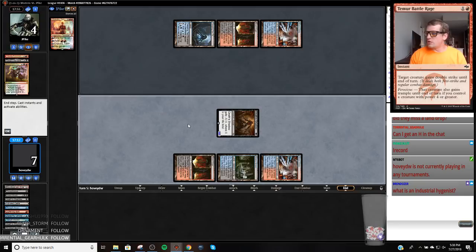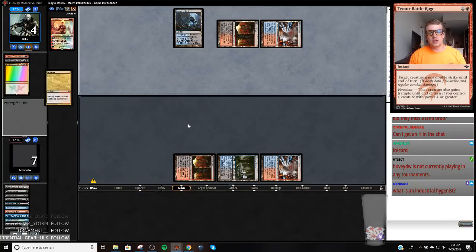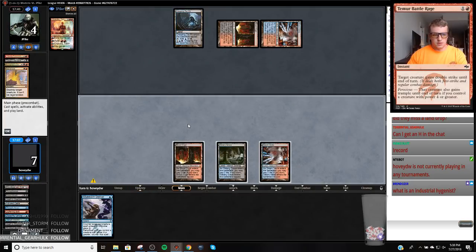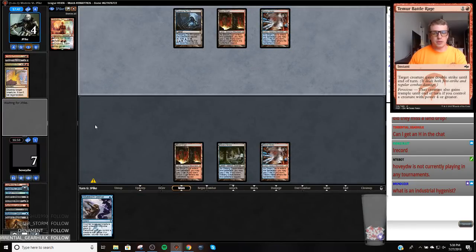Industrial Hygienist is what I do for work. A lot of people that are Industrial Hygienists work for OSHA. So I can hold this stub or I can Flashback Looting — I'm just going to hold this stub. My opponent just goes Land, Tar Pit. That sucks. My opponent has four spells in their hand — that's bad too.